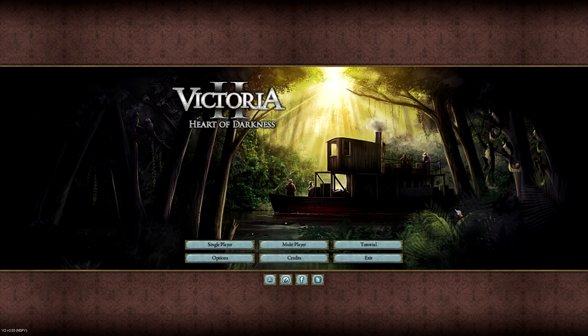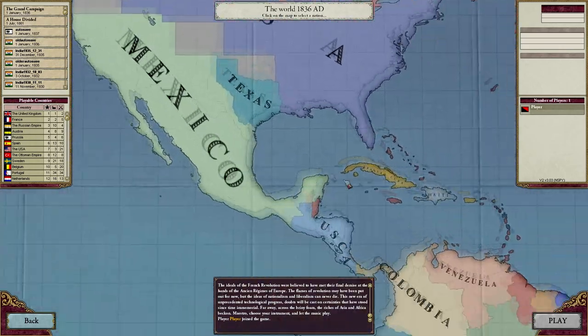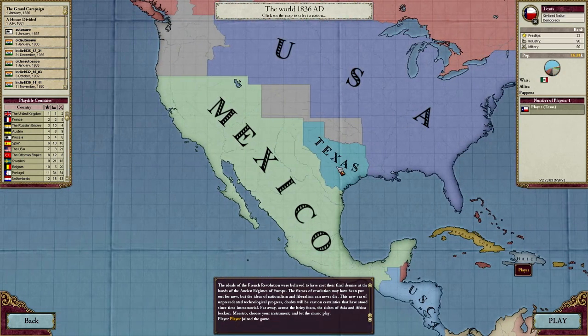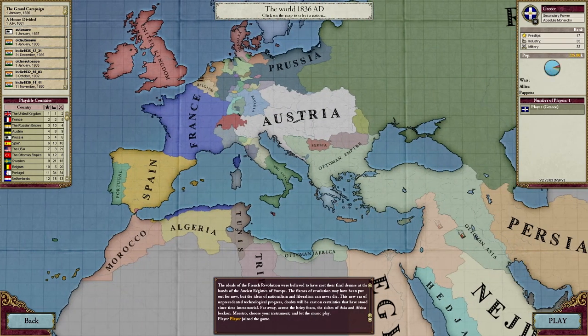The top two picks you guys really wanted to see were either a campaign with Texas or a campaign with Greece. A couple of you also wanted me to do a mod, but at this time I'm not going to be taking mods because I want to go back to regular Victoria 2 — I've been playing way too many mods. So I'm going to try to do a Greek campaign, and if that fails I'll go to a Texas campaign. Because god knows we need to make Texas's ego bigger, right? So let's go to Greece.